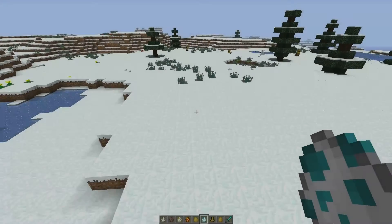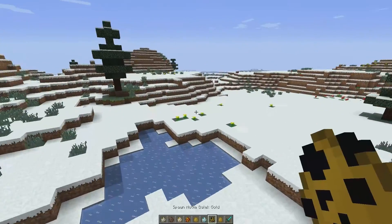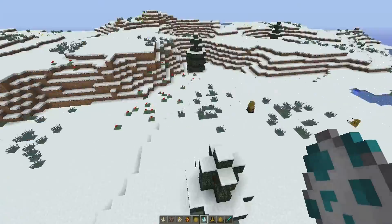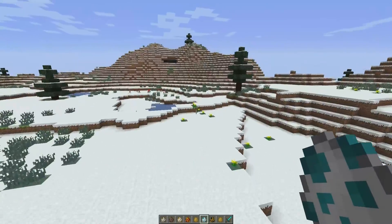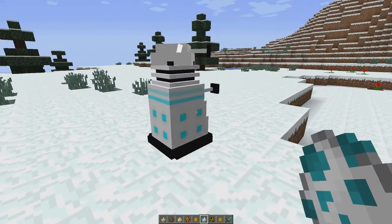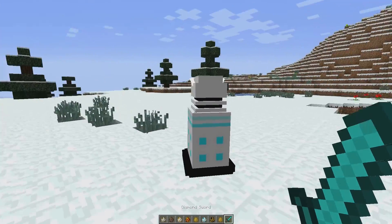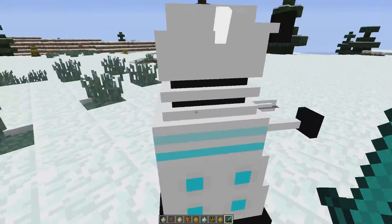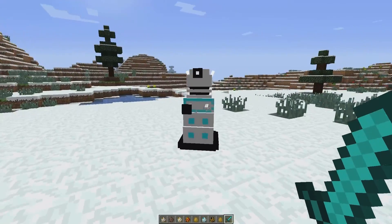So I was coding the Dalek mod light thing, and someone suggested we should have a Dalek — like a block called the light block. But I made a light Dalek, and I wanted to make it as ridiculous as possible. So here it is — here's the light Dalek. Now you're thinking this is a normal Dalek, he's a bit bright, got a weird skin, but look what he does.